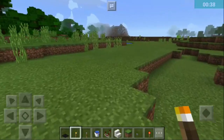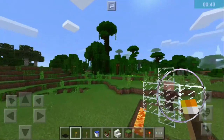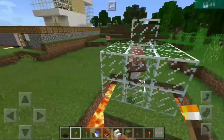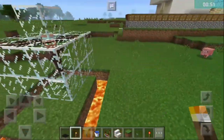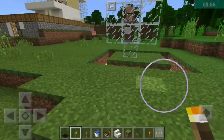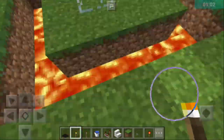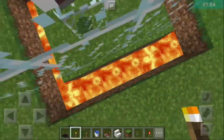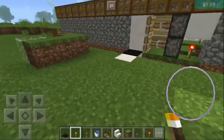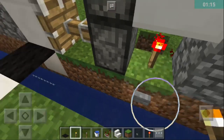The first Mob Proof part is the bait. The zombies at night will like to kill players and stuff like that. So give me my villager, right here. Zombies will come tonight, they will see the villager, go to it, try and kill it, and fall into this lava and die.